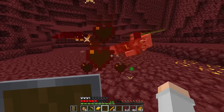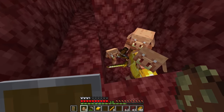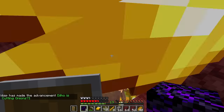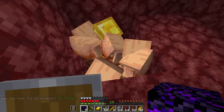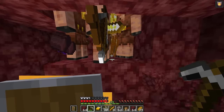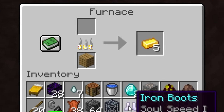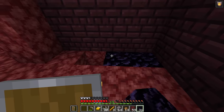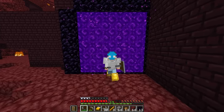Seven piglins and a dream — that should be enough. I'll make a hole in the floor, spawn our piglins in, and they're trading. We've got stacks on stacks of gold. Give me everything I could ever need. There are ender pearls! We've got 11 ender pearls. I'll chance it with 11 because if I find one enderman, I get unlimited enderman from it. Let's make a big gorgeous nether portal and head back through.